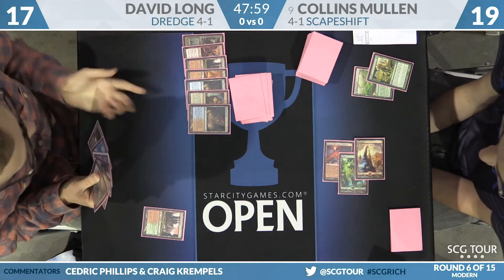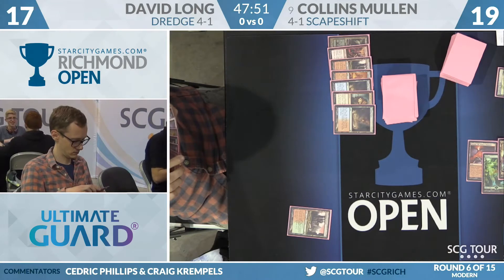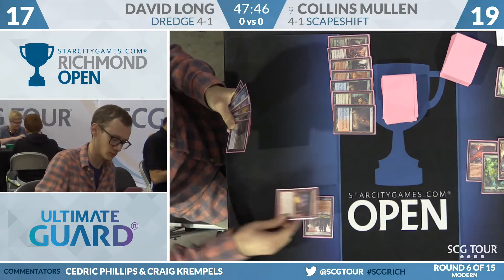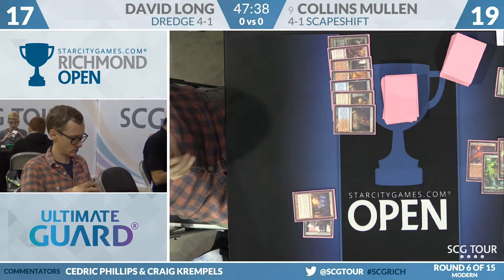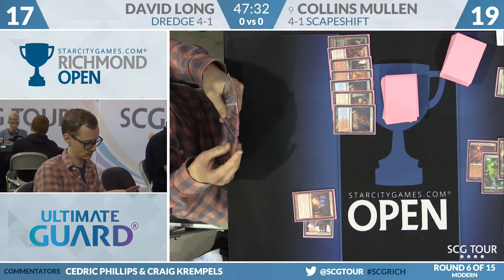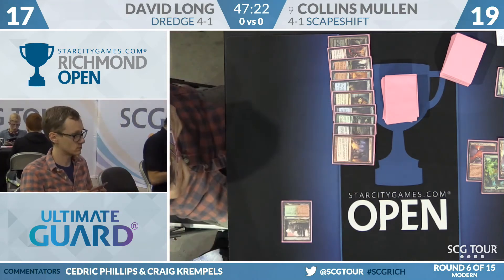David Long has not taken a draw step yet this turn, so he'll draw a card now. Faithless Looting time — draw two, discard two. That's what the powerful red sorcery does. It looks like he's picked up a copy of Narcomoeba, and he's already got one in his hand, so naturally those aren't where he wants them to be. Sometimes it takes until turn three for this deck to really get explosive, and this is one of those games.